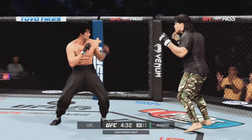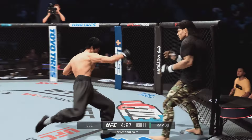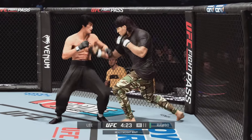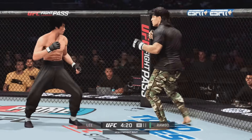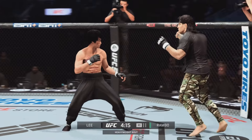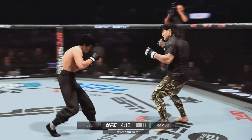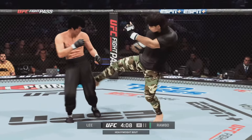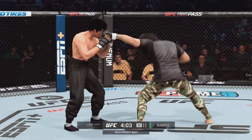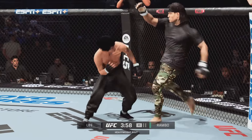Lee going for the head kick — no dice. Watch the strike there, counters with a jab. Head kick lands. Massive kick lands flush. Lee gets hit by that leg kick — you may want to start checking some of these. Frantic pace early on to this one. Nice counter left hook there.